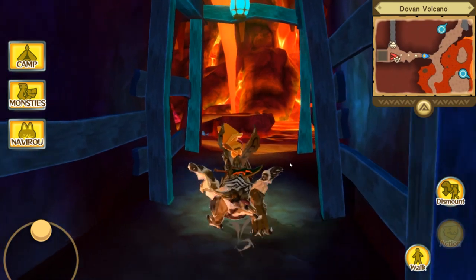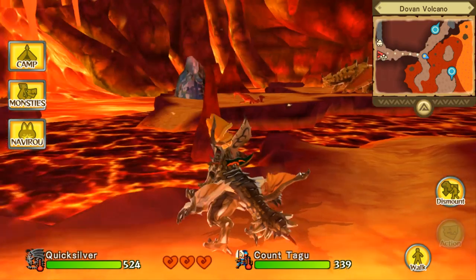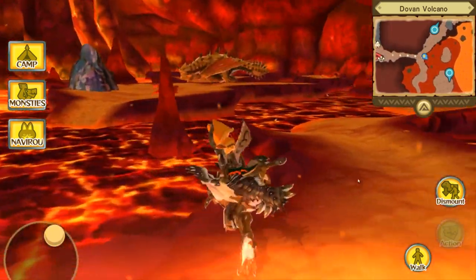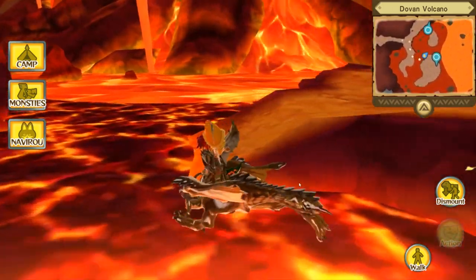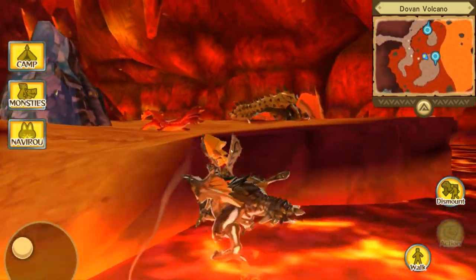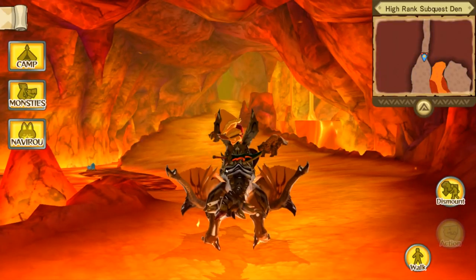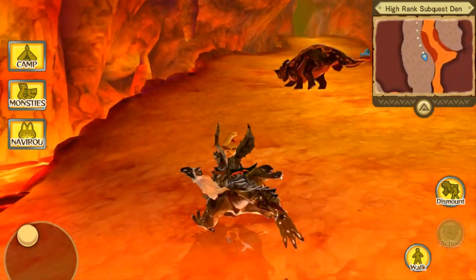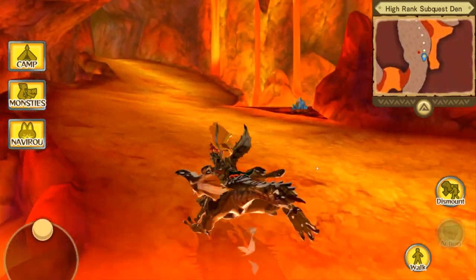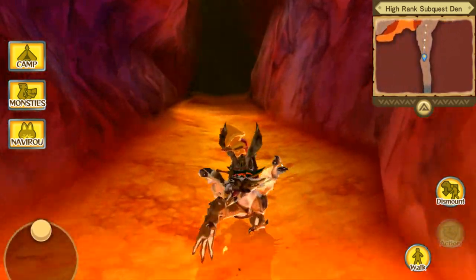The special sub-quests are pretty easy to find. I still have one for Molten Tigrex, who is just insanely strong — we do need to make a video taking him down. Let's see if we get lucky and if this is Fatalis or Molten Tigrex. Usually the first one I go into in the Dovin Volcano is Molten Tigrex, but we'll see. Anyways, hope you guys enjoy this episode. Thank you so much for the support you've provided on the series so far.